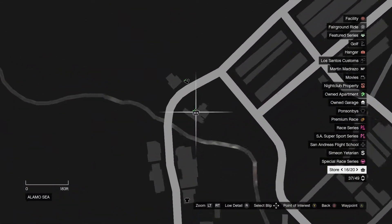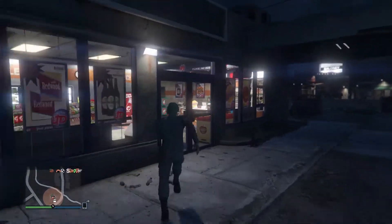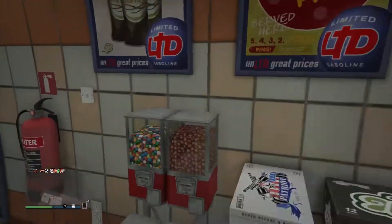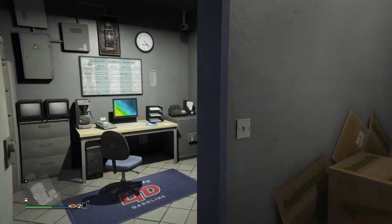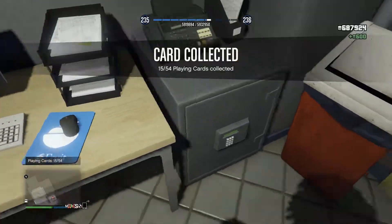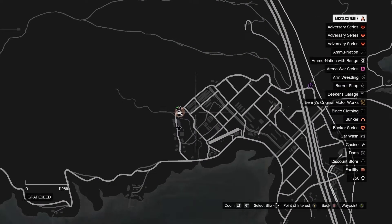Your next location is going to be up here by Trevor's airport. It's going to be in this convenience store — it's not the airport itself but it's in the convenience store up in that area. It's going to be in this back room here, sitting on top of the desk by the safe. And that will be card number 15.